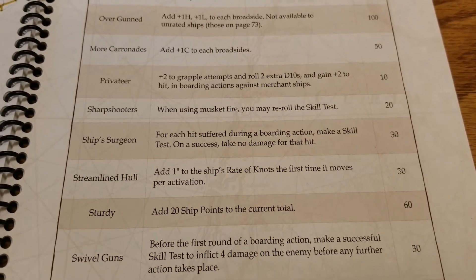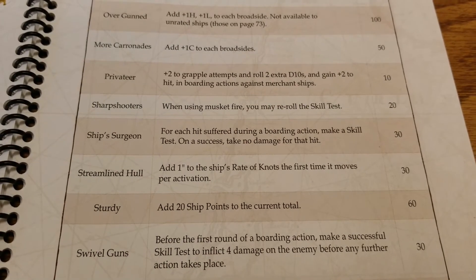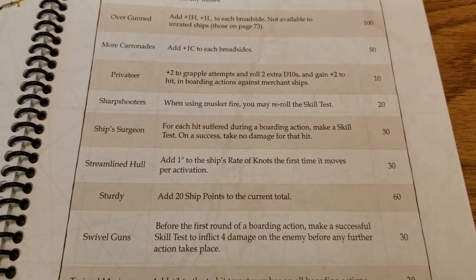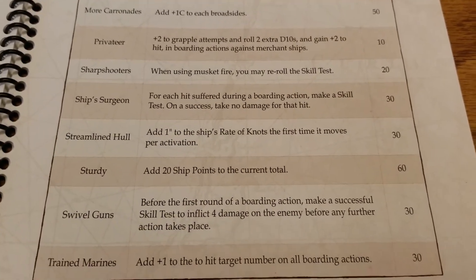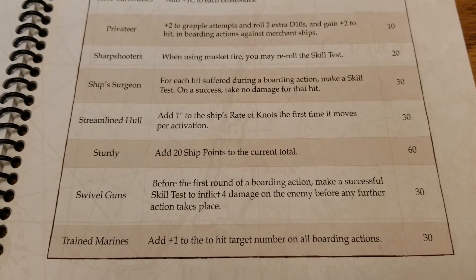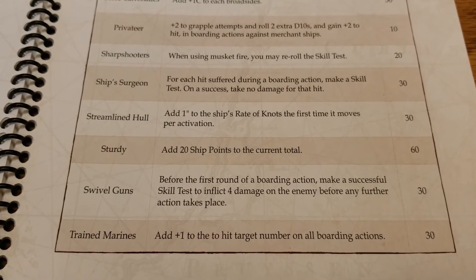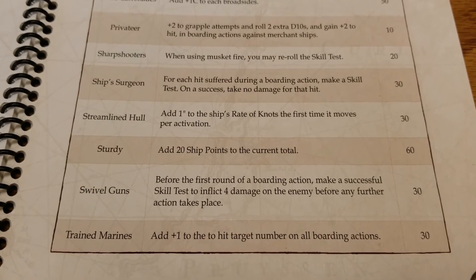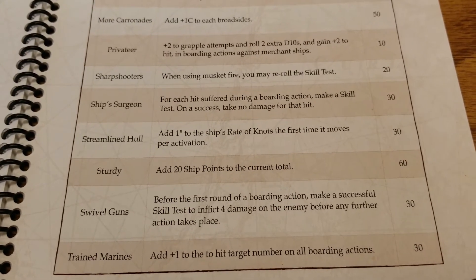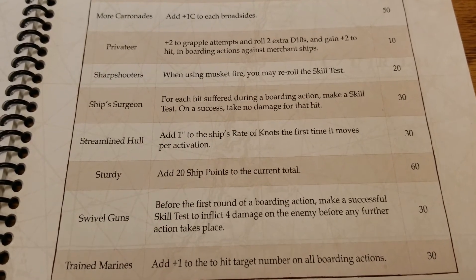Ship's Surgeon for 30 points: for each hit suffered during a boarding action, make a skill test — on a success, take no damage for that hit. This seems actually pretty powerful as a way to negate or mitigate damage if you do get boarded. You could build a bigger ship with a very anti-boarding setup with boarding nets, grenades, and the surgeon — just making it very risky and tedious for an opponent to try and board you. The surgeon does a lot of work here, assuming you make your skill test.